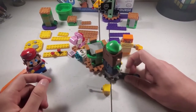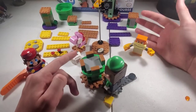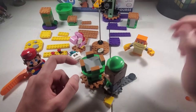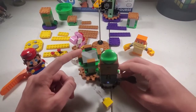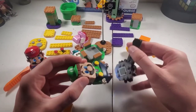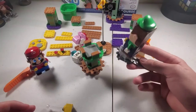I think this set has a lot to be desired when it comes to starter pieces. Look at all the individual tiles — you got a lot more in the first starter course. And honestly, like this gear thing, I don't think it's all that good. Like maybe you can do it on the side, I don't know. I think the idea of it is cool, but just spinning Luigi on it, it doesn't work well.